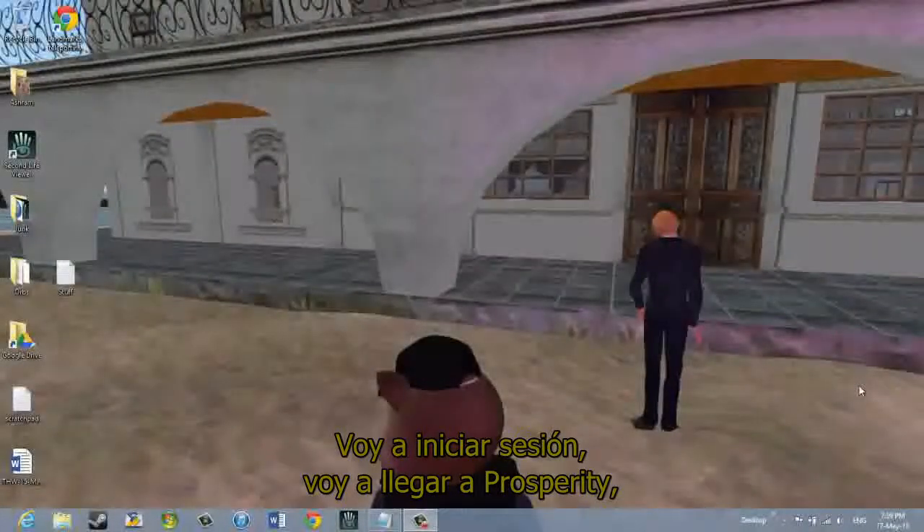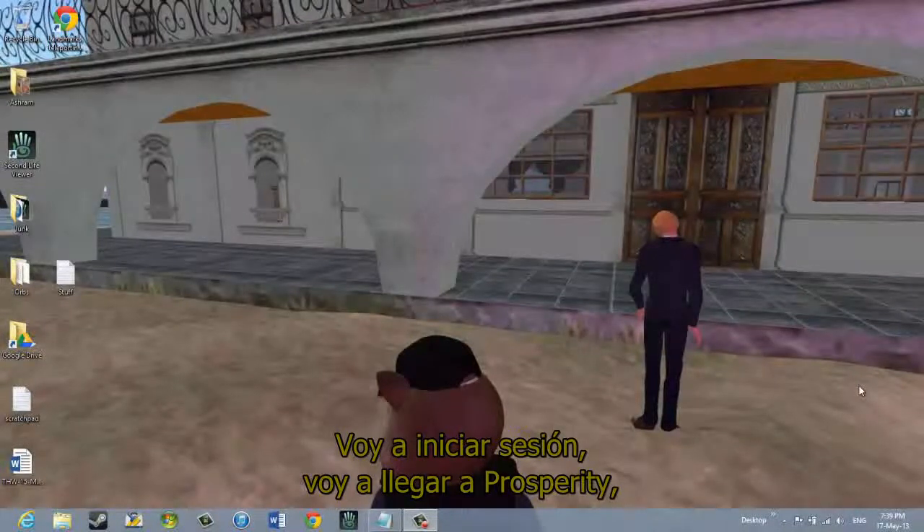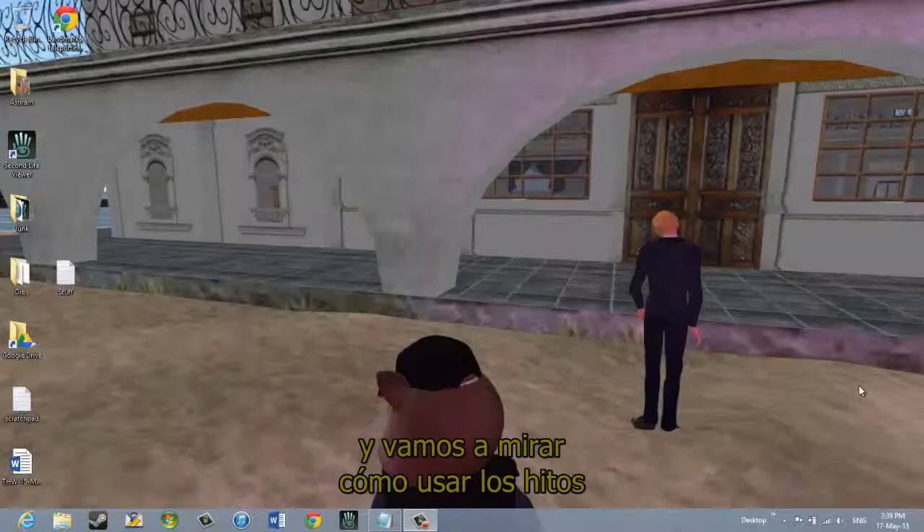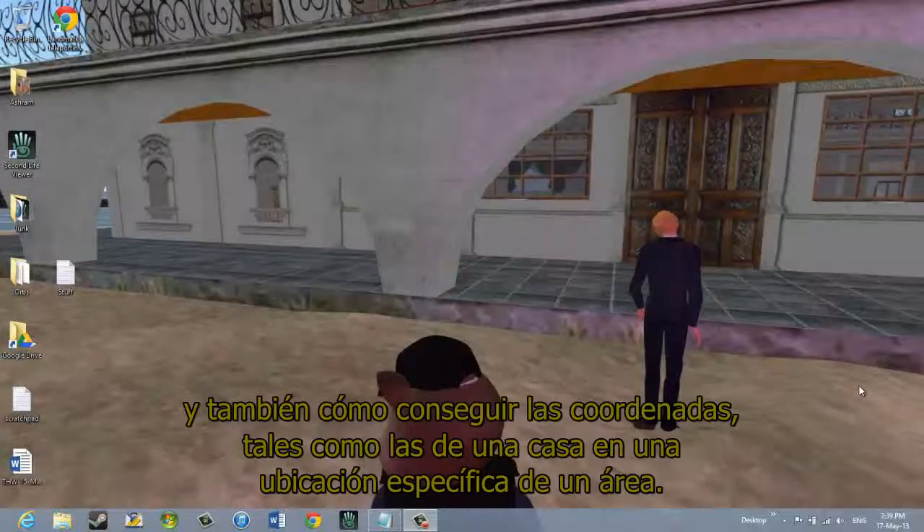I'm going to log in and arrive at Prosperity. We're going to use Nearby Chat, then teleport to a location, and look at using Landmarks and also getting the coordinates, such as from a house, at a specific location in an area.